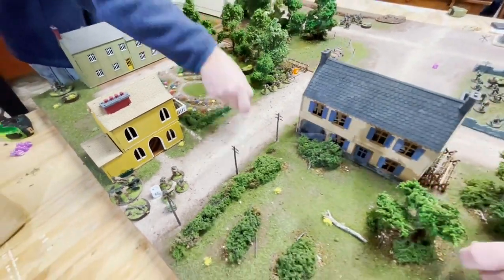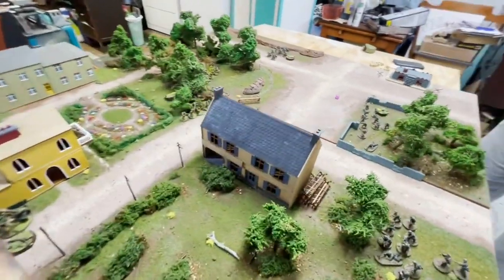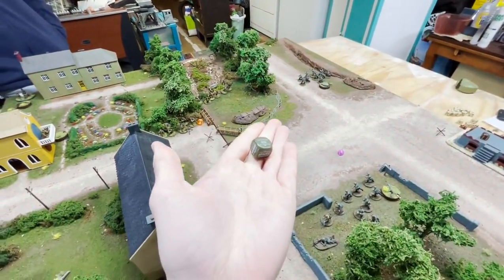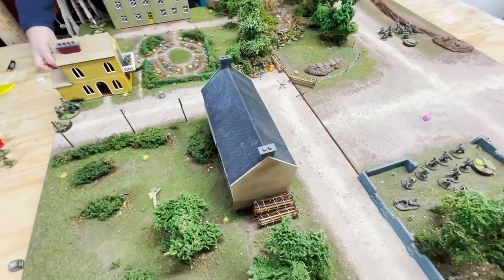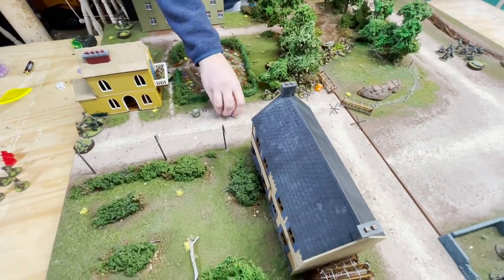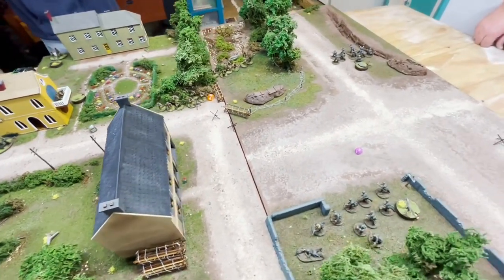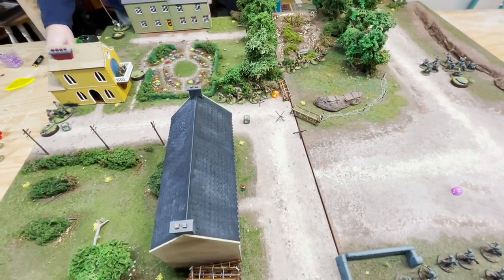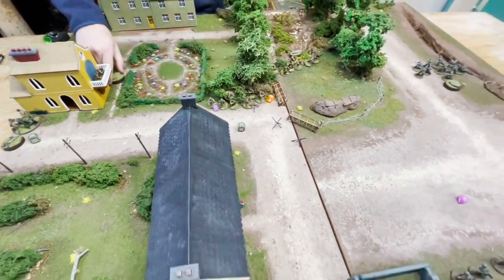First die of turn three proper is Americans — they rally the howitzer, which had four pins. Rolls a nine, rallies, but only removes D6+1 pins — rolls a two, so the howitzer still has two pins. Another American die: rally the air observer who also had two pins — again rolls a two, removing two pins.